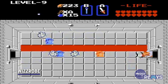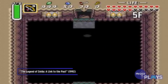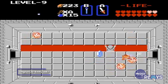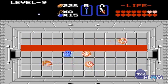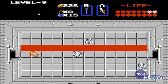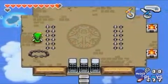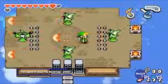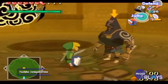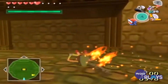Whizrobe. Any enemy that comes equipped with teleportation as well as projectiles is bound to be pretty annoying. Whizrobes have been seen in most entries in the franchise. In the original game, you'd come across groups of them in dungeons where you'd have to constantly be on the move to avoid their attacks. Future appearances have made them slightly easier, giving you an indicator as to where they'll teleport to next. But they're most successful at vexing you in groups,